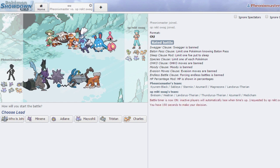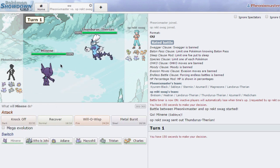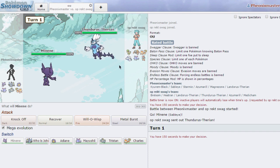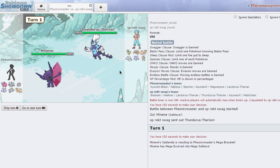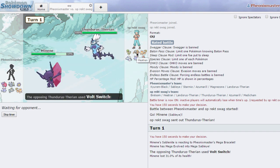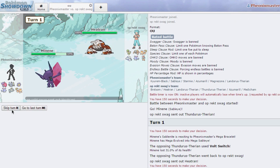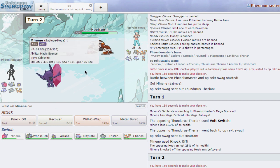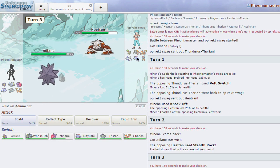He has Mega Medicham and Thunderous-T which you don't really see. I'm gonna lead off with Sableye as he leads with Thunderous and I can just click Knock Off. I know he's gonna go for the pivot switch into his Heatran or maybe Azumarill. He goes into his Heatran and I knock off his leftovers, so I'm gonna go into my Starmie as he gets up stealth rocks.